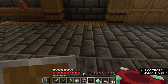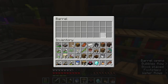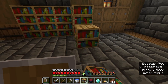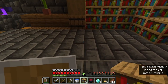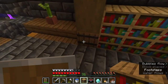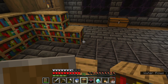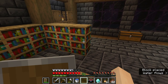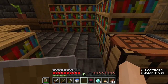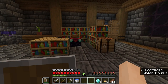Next thing we're going to do is place our enchanting setup. We have our bookshelves and our enchanting table and I'm just going to place them in whatever order makes me happy. We'll put our crafting table right there, and I'm also going to get an anvil and a grindstone. All done — she looks pretty, I like it!